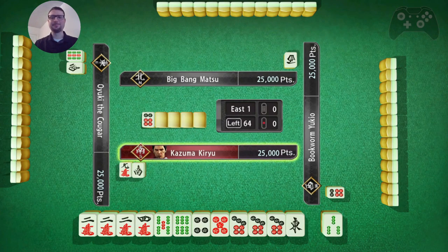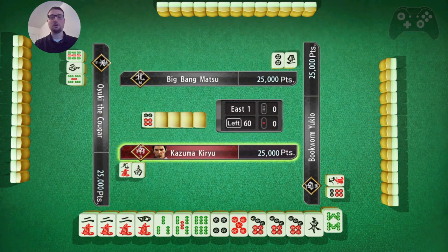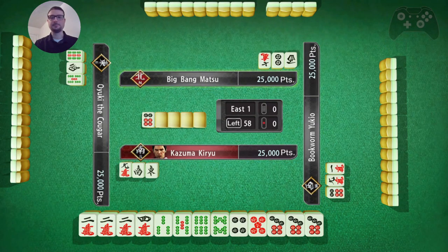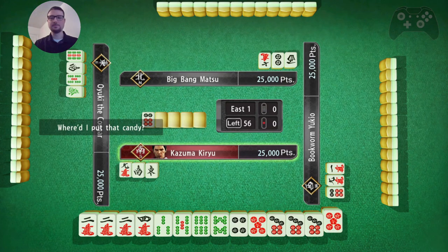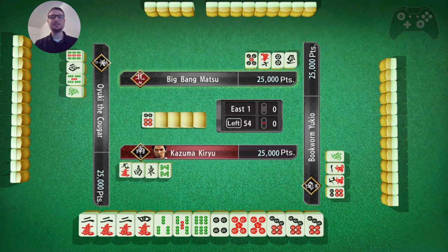Wow. So if we can win this hand, that's a ton of points. Let's try to win this hand. It's looking like all symbols. And 2 red 5s. It's just like all the goodies in one hand.